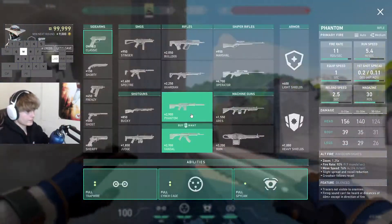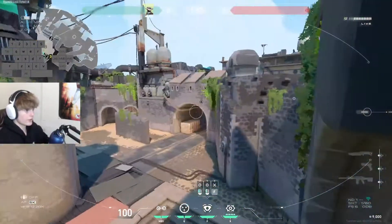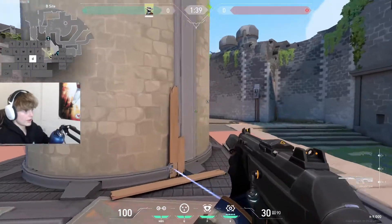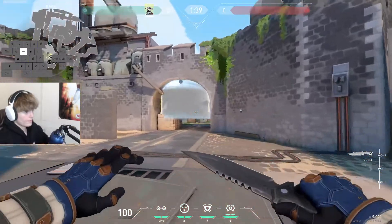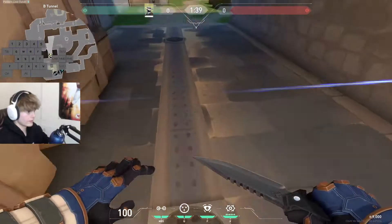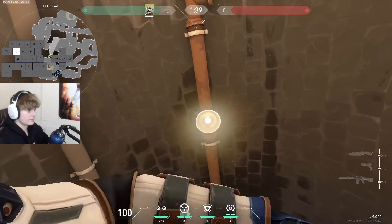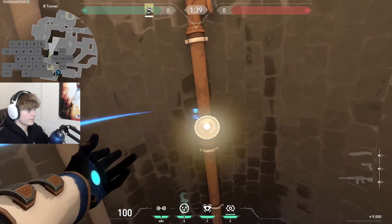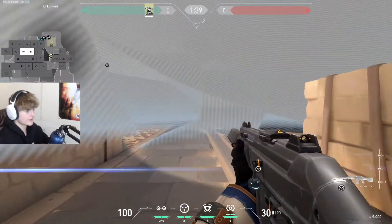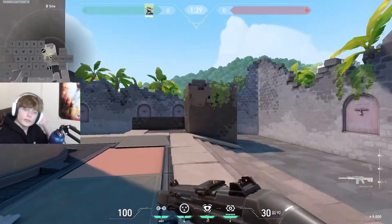From there you can kind of do whatever, and if you want you can swing off the camera, activate it with the camera, and do that. From the enemy's point of view, it's gonna look like this — even if they crouch, they still can't see you. So it's a little one-way that I like to do sometimes. That's about it.